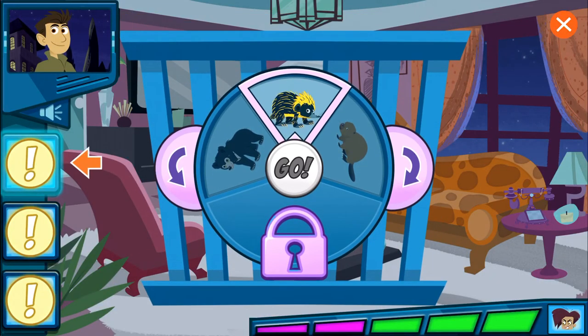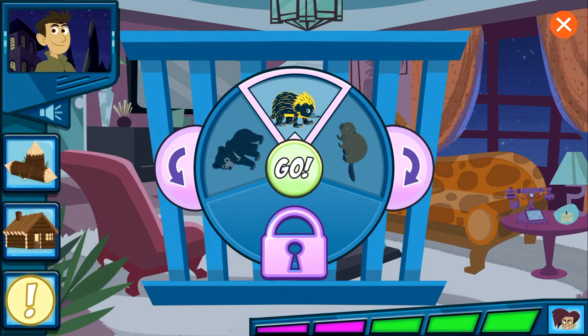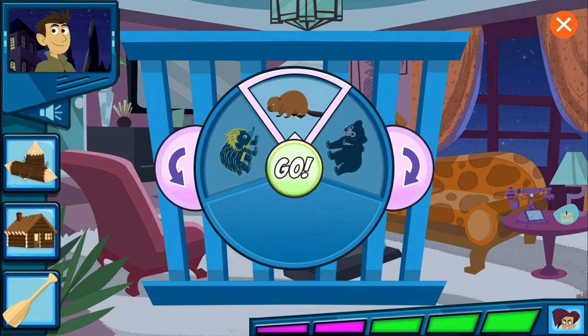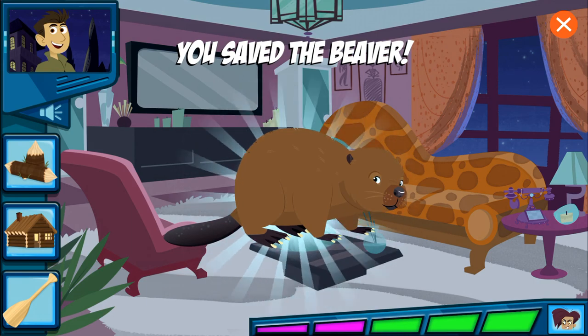Guess which animal? This animal chews down trees for wood to make his home! This animal lives in a lodge that it makes out of trees and branches! This animal has a wide tail, kinda like a paddle! We did it!